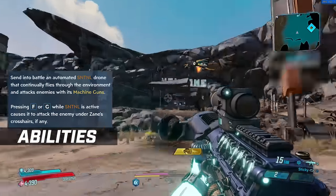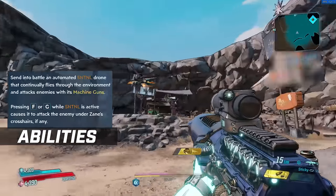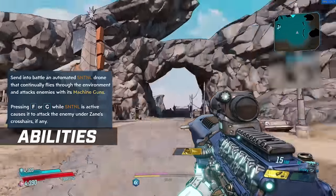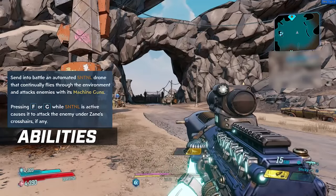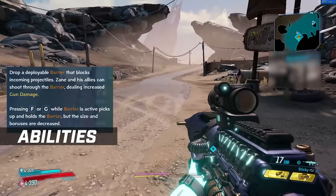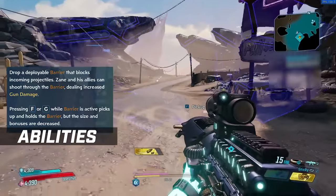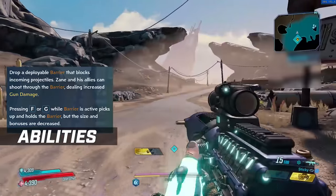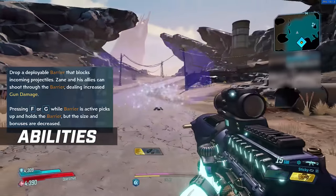The next trait is Hitman with the Sentinel, which sends into battle an automated sentinel drone that continually flies through the environment and attacks enemies with its machine gun. You can press the button again to give it a kill command where it focuses the target you want, similar to Flak's pets. Finally, we have the Barrier in the Undercover tree — it puts down a deployable barrier that blocks incoming projectiles, increases your damage and your team's damage if they fire through it, and you can pick it up and put it down as much as you want during its duration.